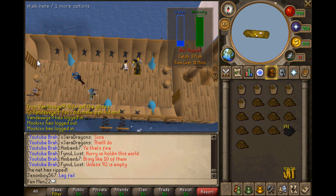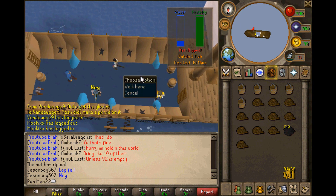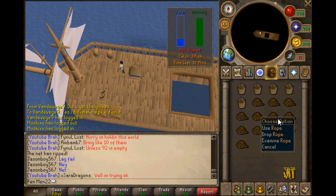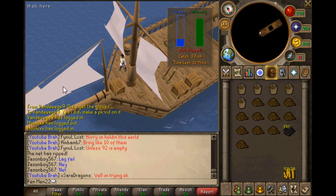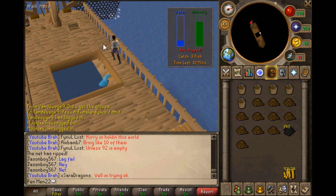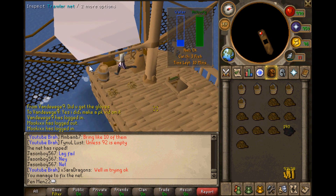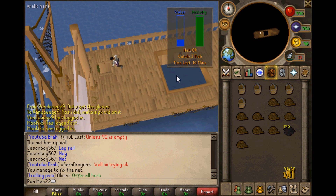The net is ripped down - you can see over here it says 'net ripped.' Once you have the ropes in your inventory, come over here and find where the net is. It was on the other side, so come over here, inspect the net, and you can see it just fixes automatically. Just inspect it, then go back down again.